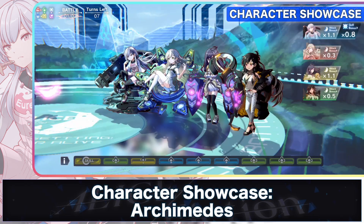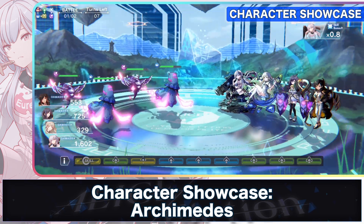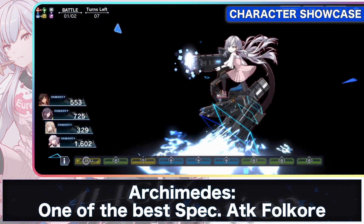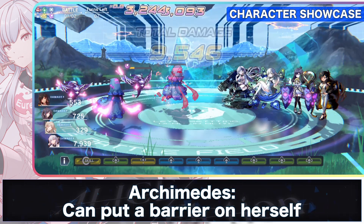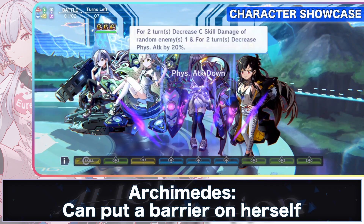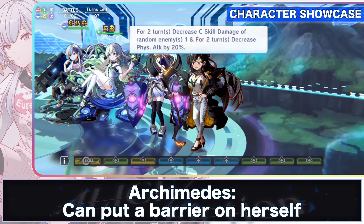Hello everyone, welcome to Game 8. Archimedes is based on the mathematician, inventor, and engineer of ancient Greece. She is one of the best special attack characters and a great crowd control, as she can target two enemies with her crash kill. She also has great folklore to have in your party as she can put a barrier on herself to block out damage. Let's dive in to see what makes Archimedes a must-have in your Alice Fiction party.